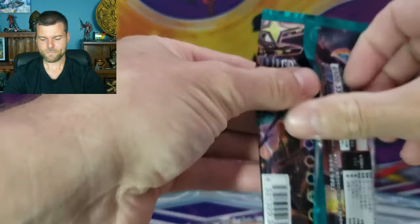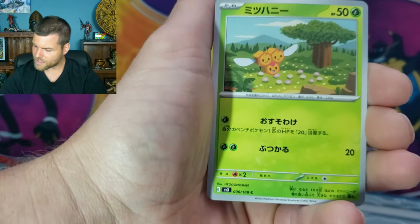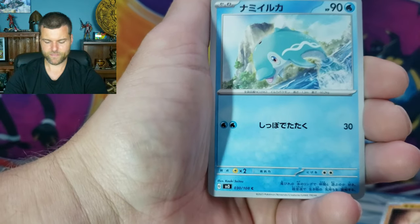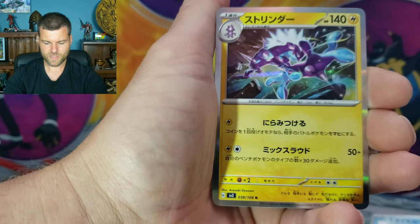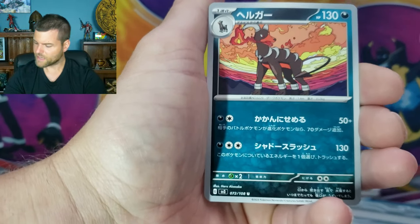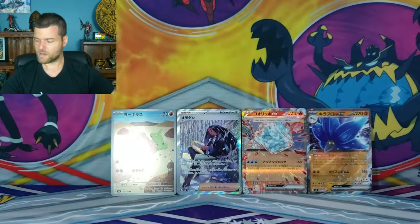Keep going, guys. We're having fun, we're pulling some good stuff. Is that Comfey? Got it. Number 63 - The Limit. Number 30 - Finizen. We got Toxicroak! Number 38 - Toxtricity, Hollow Rare. That's not Houndour - it's Houndoom. It is Houndour. I actually got that one.